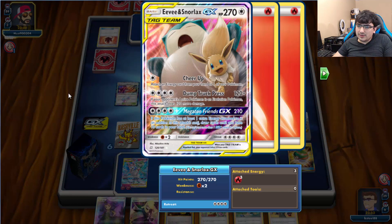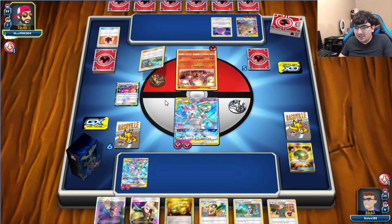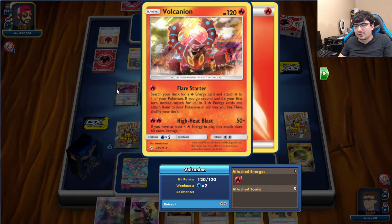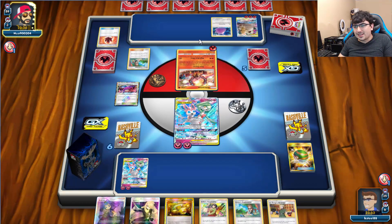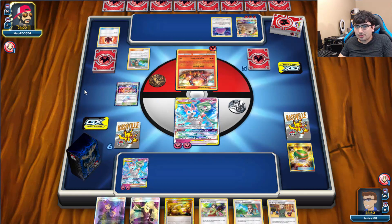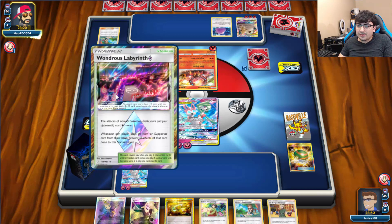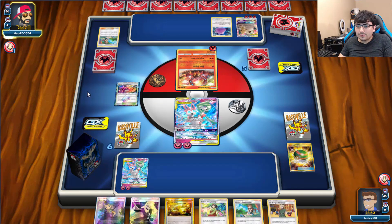He won't be able to one-shot us with the Eevee Snorlax, but it is still quite the Pokemon to watch out for. He can also do 110 damage with the Volcanion. If he attacks he'll definitely meet that requirement, and then Eevee Snorlax can come in and do the work. But we have Ace Roll in hand, so that's actually fine. He went ahead and got his stadium, so Wondrous Labyrinth is not going to help us much now. Well, we tried.